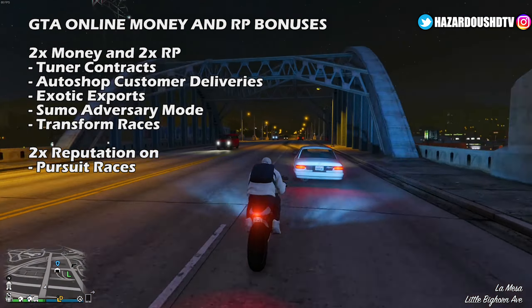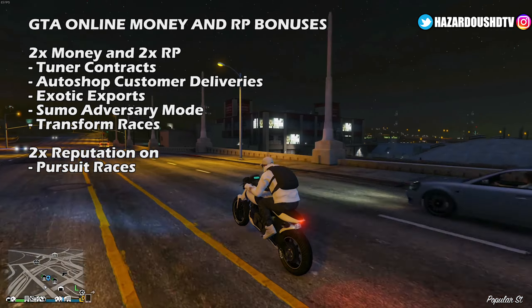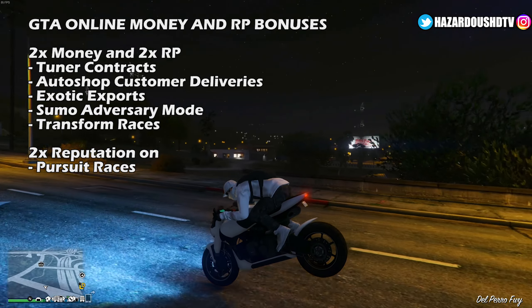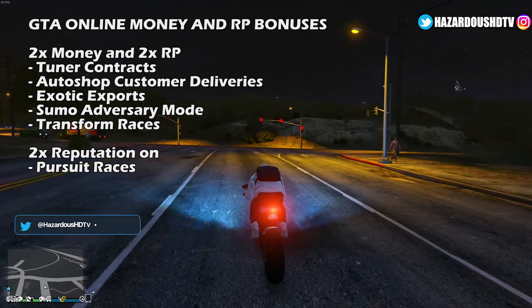We will test this vehicle out towards the end of the video so you can see just how it handles with sharp turns, braking, acceleration, top speed, and more. Moving on to our free rewards, we have the white Born and Raised t-shirt. Just make sure you log into GTA Online at any point throughout the week to unlock this free item in-game.